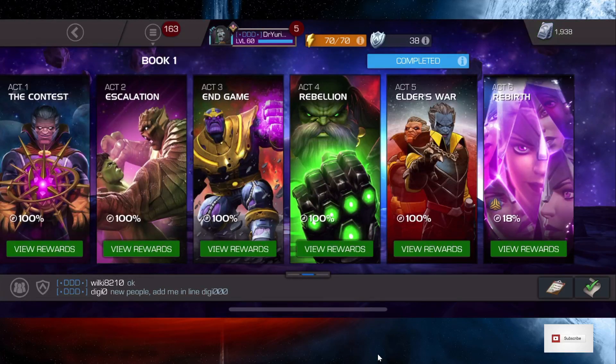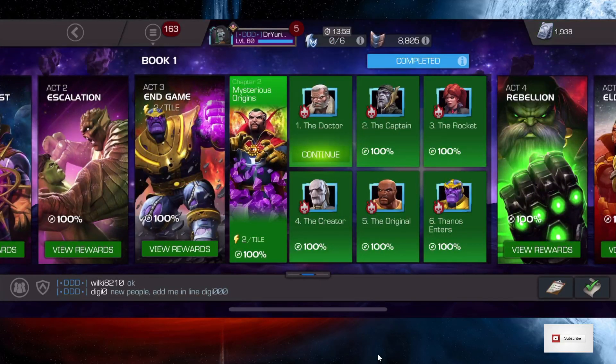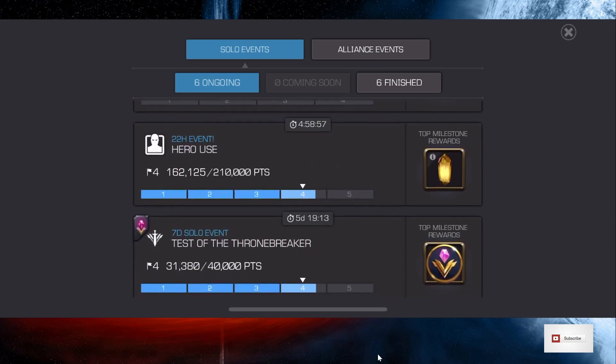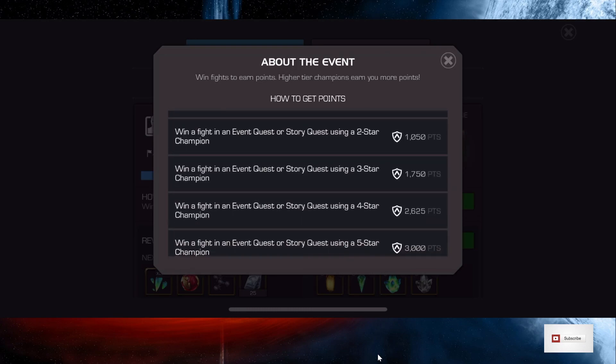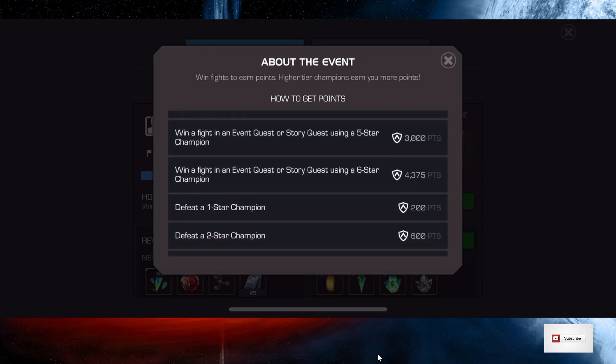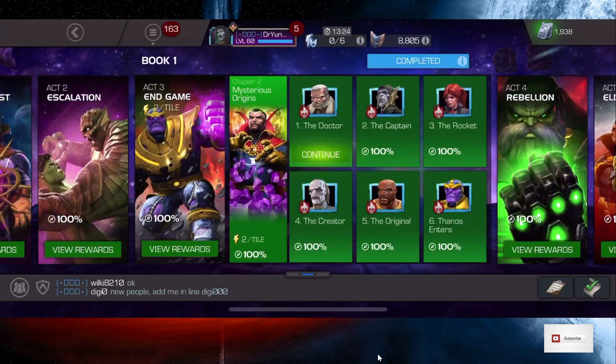These quests are easy and I can run them on auto with a good group. The other great thing is we're on the Hero Use event right now — if you win a fight in an event quest or story quest using a six-star champion, you get 4,300 points. I have six-stars on my team running automatically, so when they win I get points that also count toward the 22-hour event, and I got a 20% revive out of that. If you have any questions or comments, please leave them below. Thank you for tuning in.